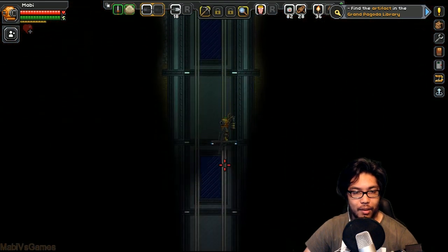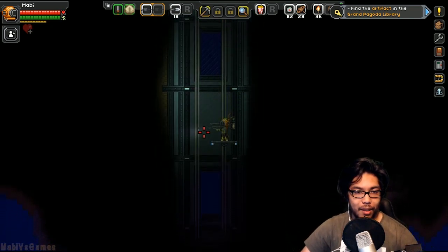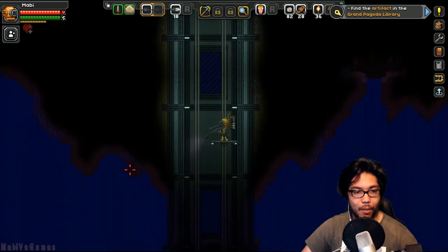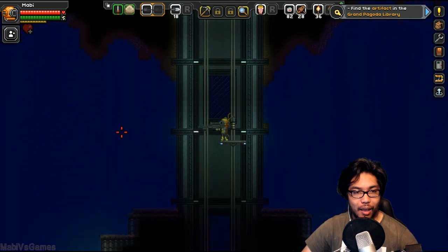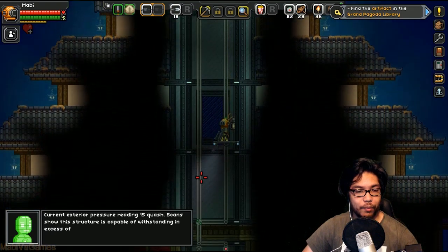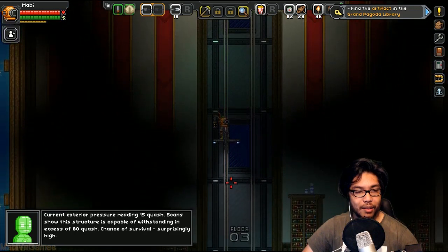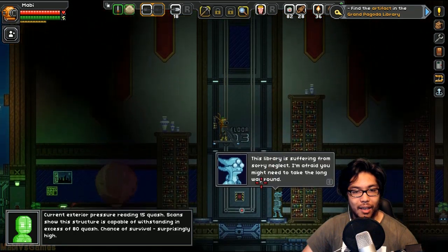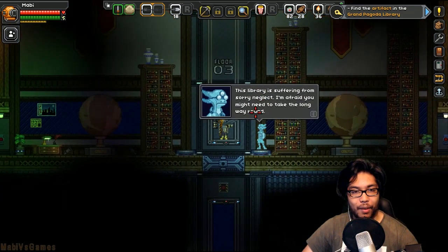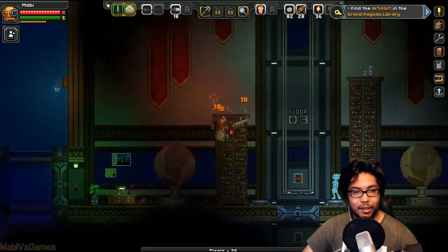Cool. Good stuff. Let's turn our flashlight on. Nice. Starbound in the past had a lot of problems with FPS and lighting sources — it seems to be working okay. Current exterior pressure reading 15 quads. Scan shows the structure is capable of standing in excess of 100. Chances of survival are surprisingly high. The library is suffering from sorry neglect — I'm afraid you might have to take the long way around. That's fine with me.